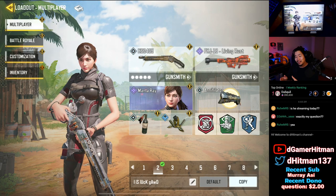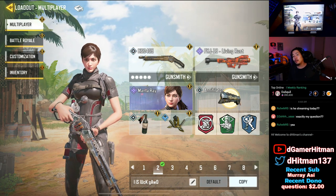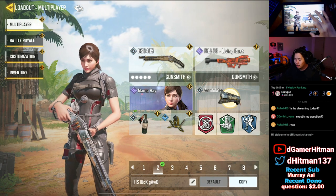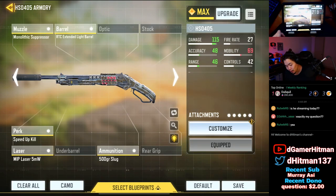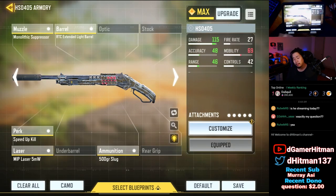In the end you guys can let me know which one you think is best. The first part of this video is going to be the gameplay with the HSO, and then afterwards we'll show you guys the gunsmith build with our BY-15. So let's hop into the game. Here is the loadout - it's going to be identical except for the shotgun. This is the build that Ferg used: monolithic suppressor, extended light barrel, speed up kill, laser, and the slug.